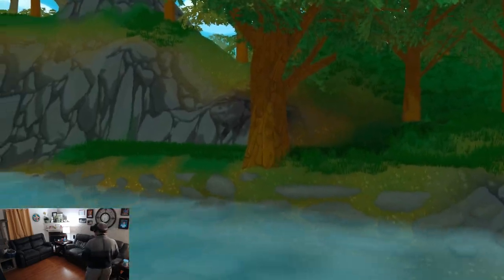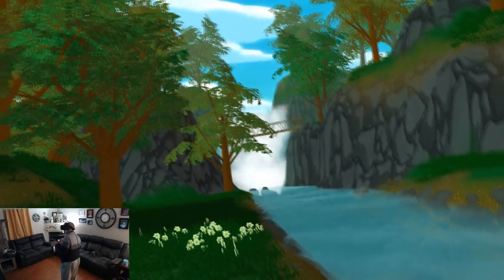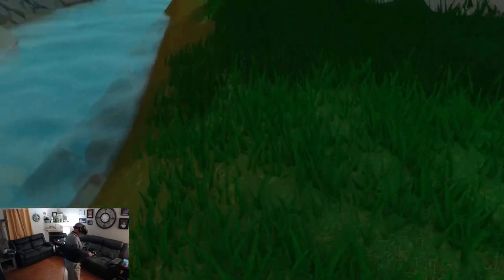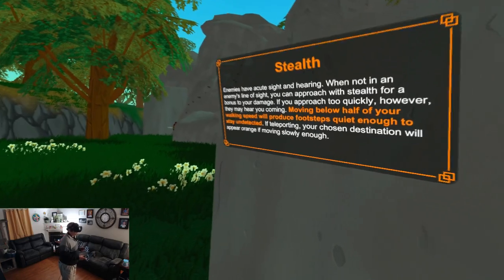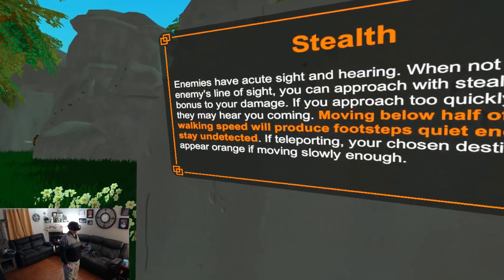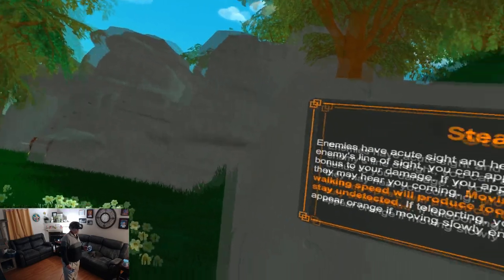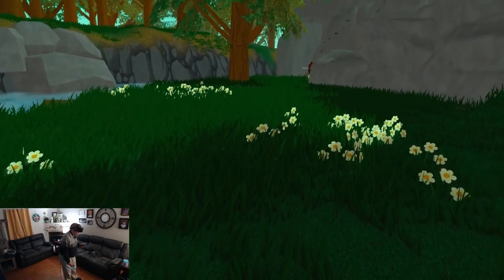I know something bad's probably just happened because of that explosion, but I'm not going to lie. The music, the birds chirping, this cartoony bright little river scene — I could just chill here, man. This looks awesome. Alright, enough of that. Oh, stealth! Enemies have acute sight and hearing. When not in an enemy's line of sight, you can approach with stealth for a bonus to your damage. If you approach too quickly, however, they may hear you coming. Moving below half of your walking speed will produce footsteps quiet enough to stay undetected. If teleporting, your chosen destination will appear orange if moving slowly enough. Be very, very quiet.